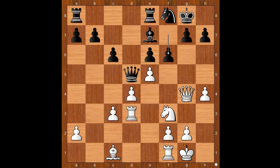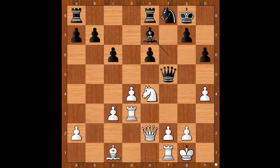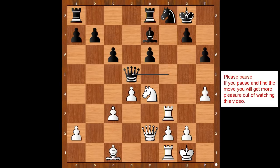Pawn takes pawn on f6. Bishop takes on f6. Knight to g5. Queen to f5, offering to exchange queens again. Queen to e2. h6. Knight to e4. Bishop to e7. Rook to f3. Queen to d5. It is white to move, and this is now the most interesting moment of the game. In this position, Korchnoi played a surprise move. What surprise move can you play in this position? Please pause and find the best move for white.